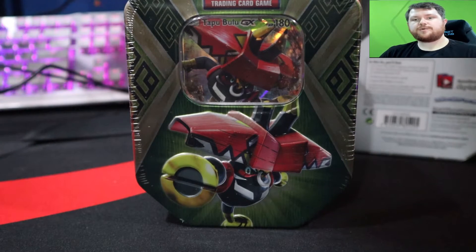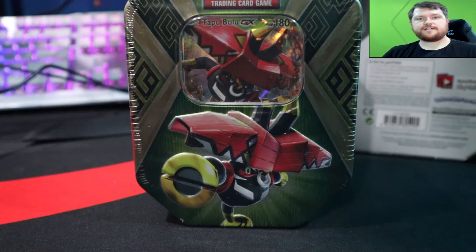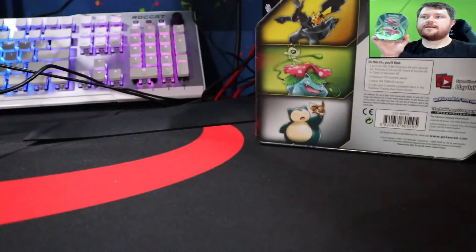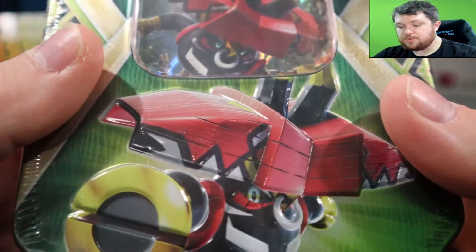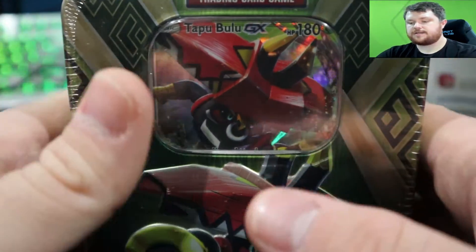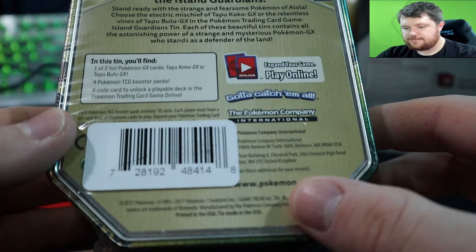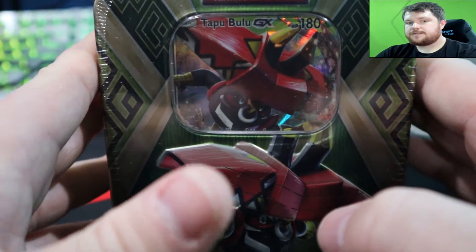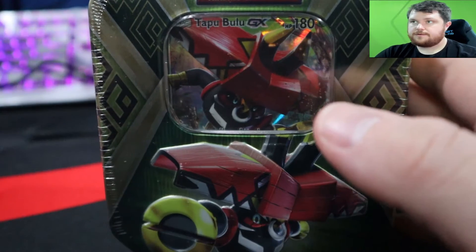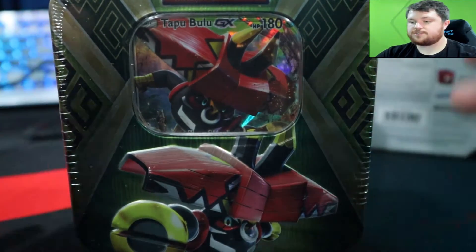Hey guys, what's going on. I just finished recording that Empoleon and Tyranitar Star video — if you haven't watched that, I'll leave it as the last video after this so you guys can click on it at the end. But in today's video we're going to be opening up this Tapu Bulu GX tin. I've had this for so long — this is one of the first things I got when I started back into collecting. One foil out of two, so we got the Bulu GX card plus four additional booster packs. Let's crack this open.